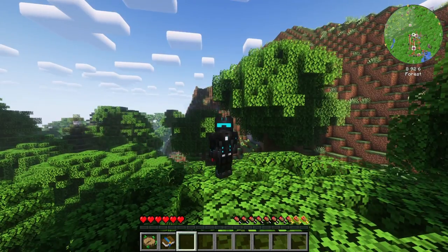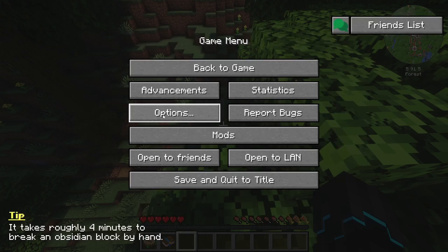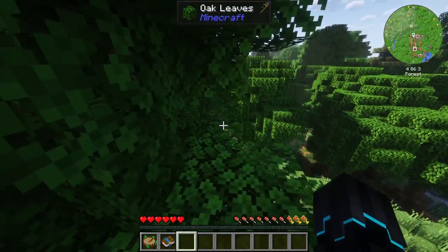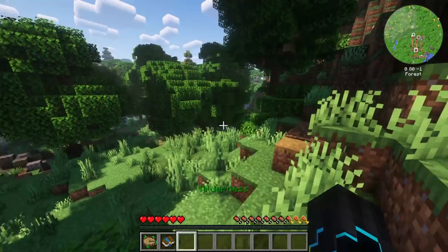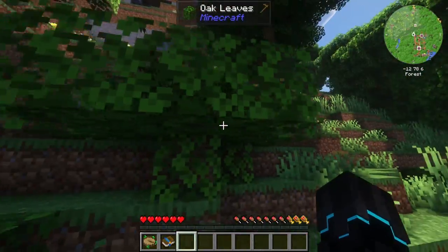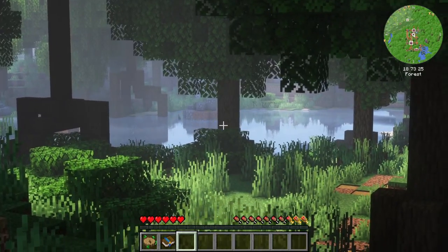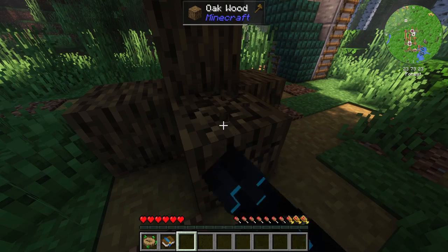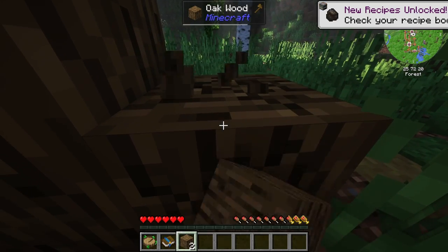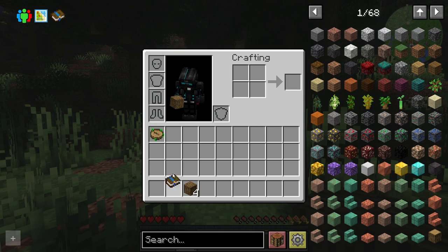This is a brand new world, and of course in every brand new Minecraft world, you need to punch wood. I have auto jump enabled — that is not acceptable. Auto jump off. I should point out we are starting with a Nature's Compass and of course a quest book. The Nature's Compass can help us find different biomes if we want to look for something specific.